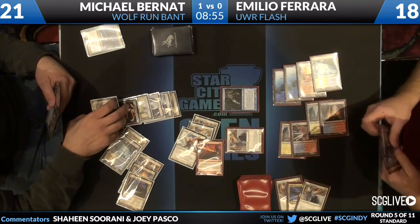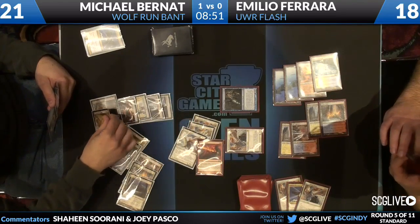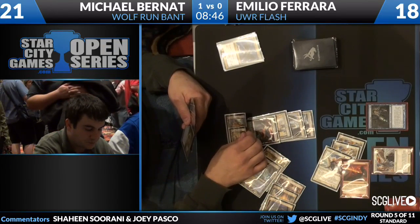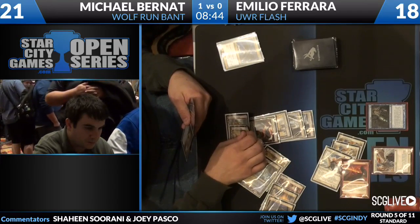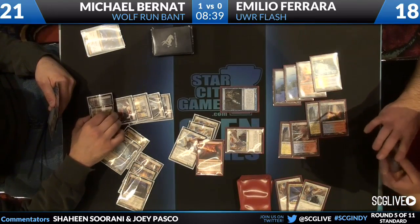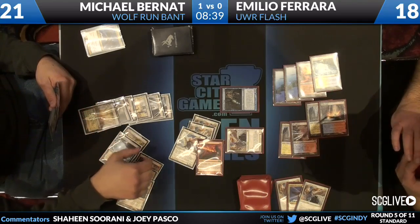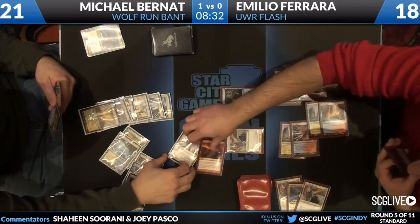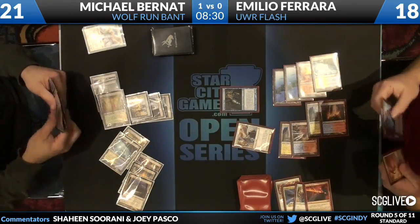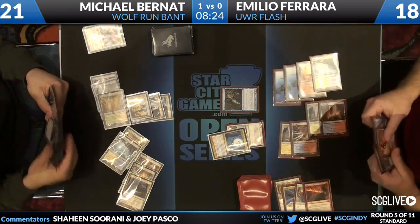Maybe he has some grand scheme of Aurelia coming into play and then attacking for a thousand on his turn. I think we're going to Dissipate the Searing Spear? If I was Michael, I'd let it resolve — if you're trading your Dissipate for Restoration Angel. I'd rather just let it die, get my two Restoration Angels back in hand, and say good luck. He's going to let it die. So — one Angel, then two Angels, three. Detention Sphere on your Angel — mine are gone.